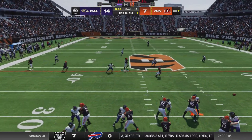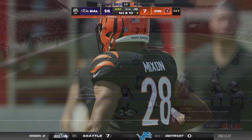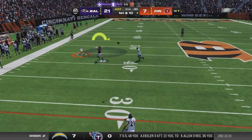Now Burrow to Mixon on the check down, and they get him down — but not before he takes it for a gain. They're sort of seeing themselves spiral out of control. Let's see if they can get things back on track.